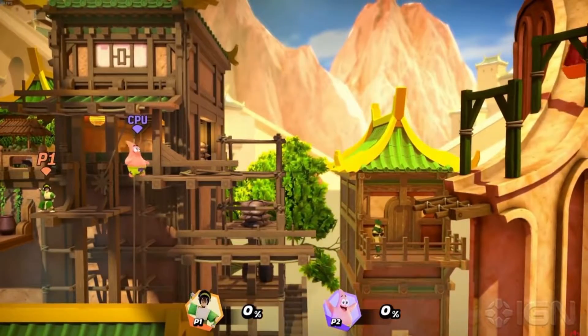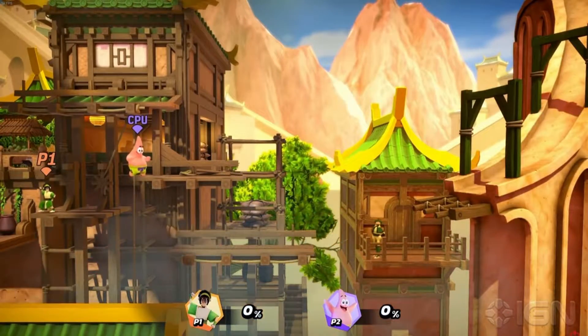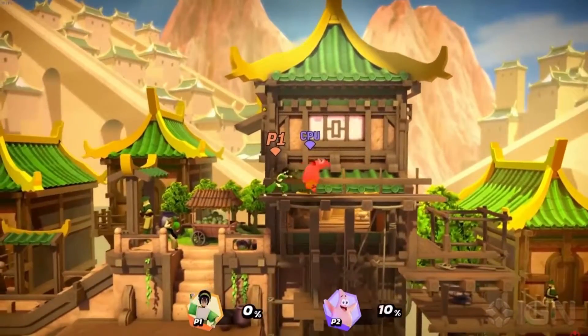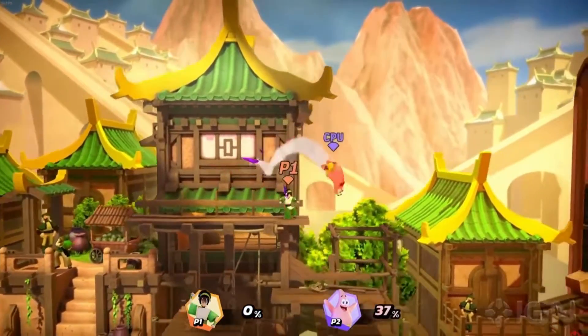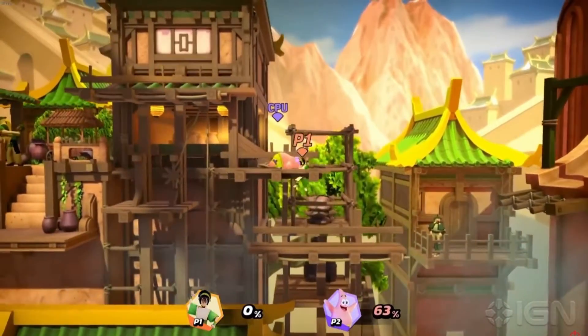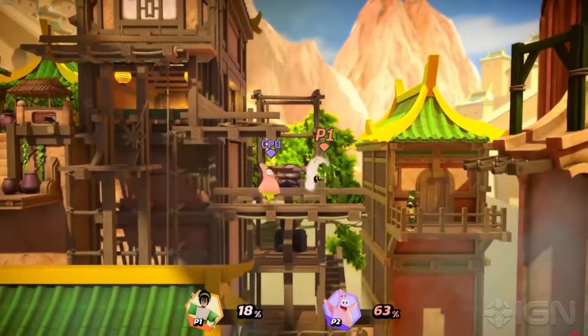Play of Toph. Ooh, this stage looks nice! Toph is a brawler who prefers to stay on the ground like a proper earthbender. Her strong and long-range moves more than compensate for her relatively weak aerial moves.